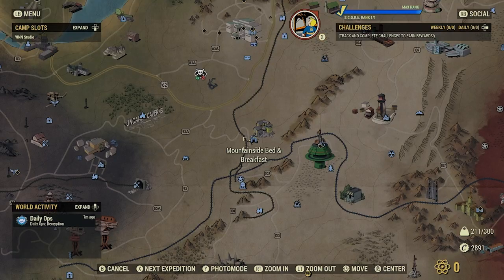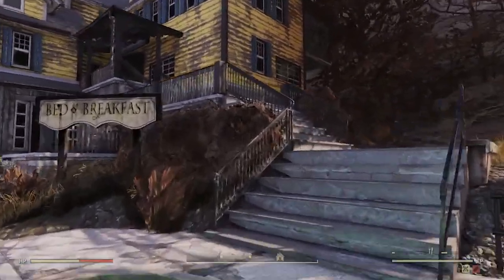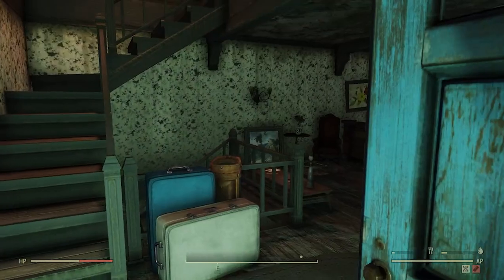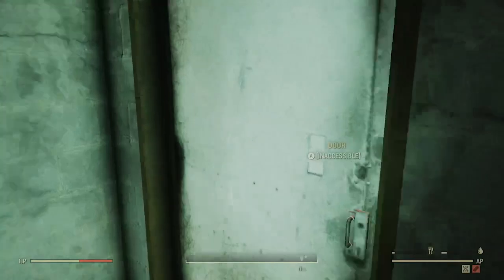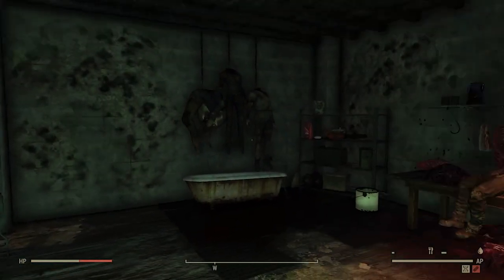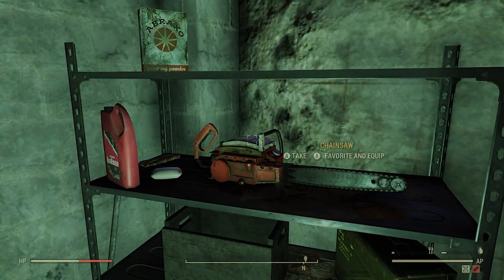The second location is the basement inside the Mountainside Bed and Breakfast. This location is inaccessible and locked, so you're going to have to use the Photo Mode glitch, which I'm not going to show here. If you know how to do it, great. If you don't, go look for a different video on the internet. Just proceed down to the basement — do your Photo Mode glitch and you will appear on the opposite side of the door. There's a steel shelving unit; grab your Chainsaw.